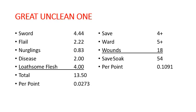Up next, the Great Unclean One. Same point value as Rodigus, but a little bit more damage — 0.0273 per point, 13.5 damage per combat phase. And then on his damage profile, he is going to take 54 damage to bring down, and that is 0.1091 per point — a little bit less efficient than Rodigus, because he is the same points cost for two less wounds.